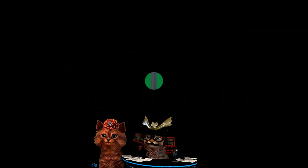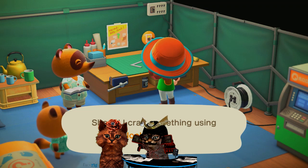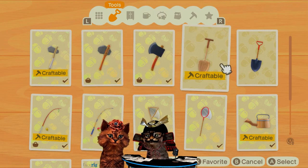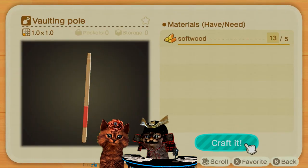It's just five softwood and five hardwood — five hardwood for the shovel and five softwood for the vaulting pole. For those of you planning on making these, be sure to grab that amount of wood before the next day so that you can craft them right off the bat.